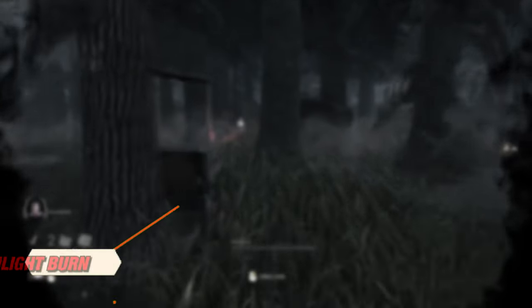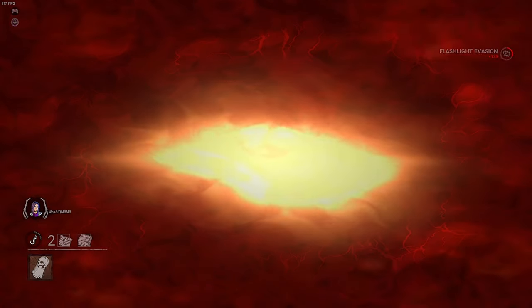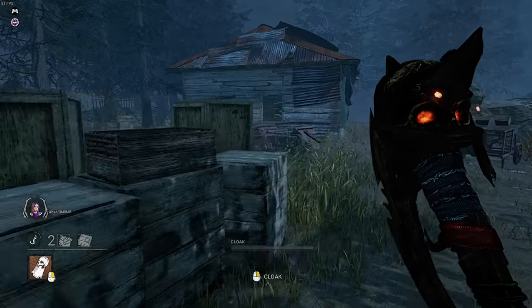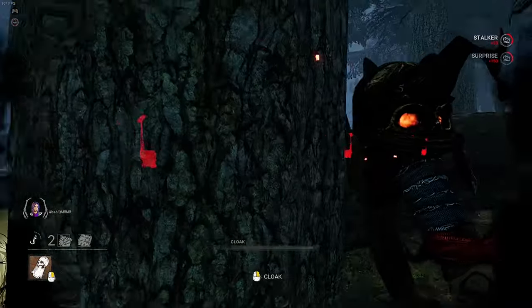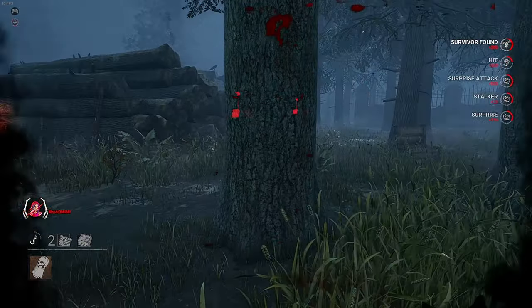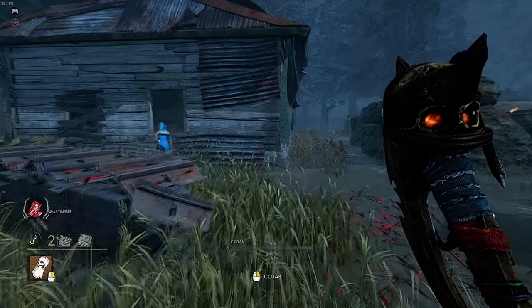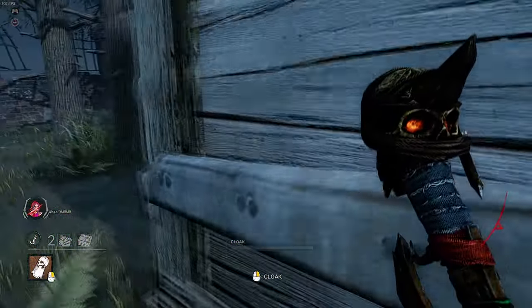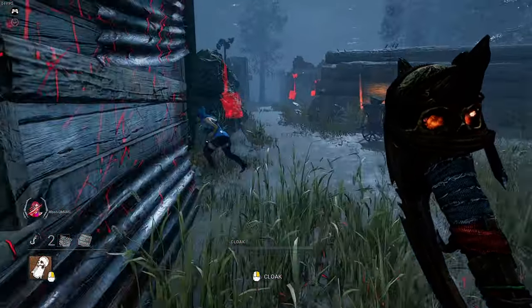Number 3: Avoid getting burned by flashlights. Not many people know about this, but Wraith can get burned by a flashlight when he is cloaked, so keep that in mind when you're playing against a survivor with a flashlight. And when compared to the time it takes Wraith to uncloak, burning him with a flashlight actually takes lesser time. That means even if you manage to get close to the survivor, they can burn you with a flashlight even before you can uncloak.